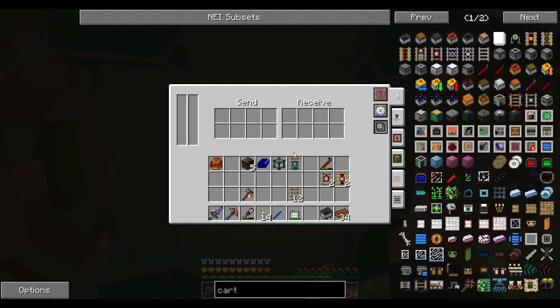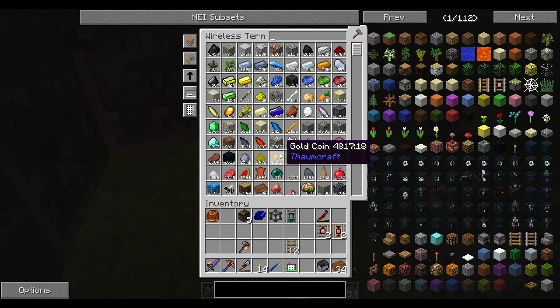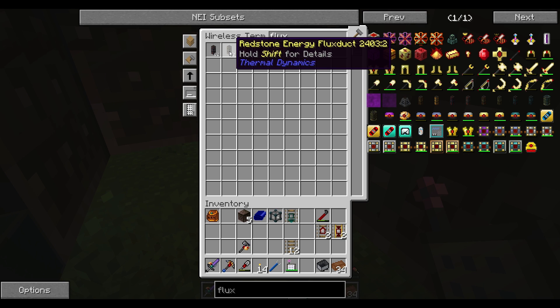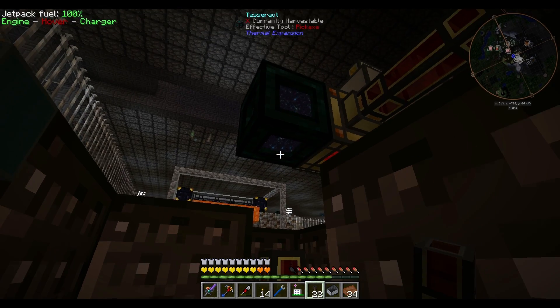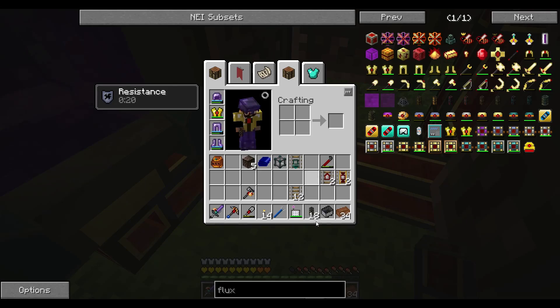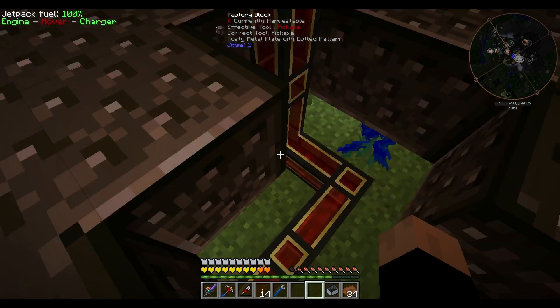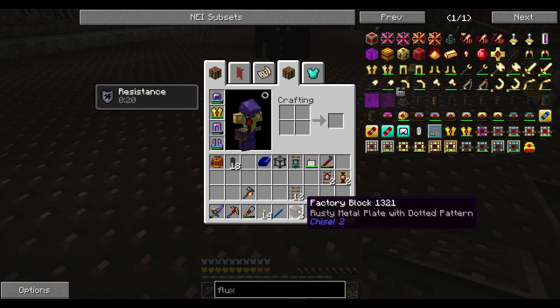So we can set that up to actually send energy as well — we probably should. We'll say frame miner private channel. I really like these, they're really cool. We need some fluxy stuff here — let's just say red zone energy flux duct should be good. We'll tap into the processing thing here, that's always active, so it's gonna work out great. It does take like 10 RF per tick to actually maintain, but that's really no biggie for us.